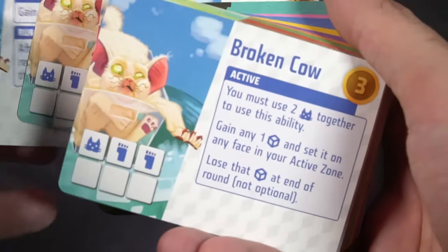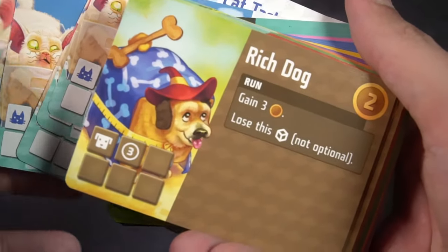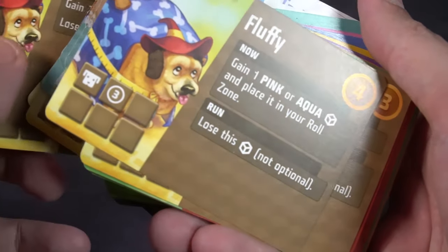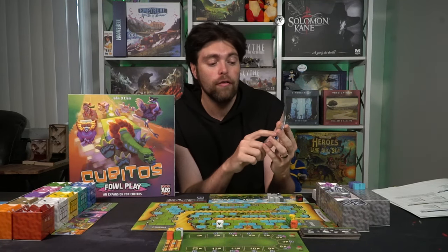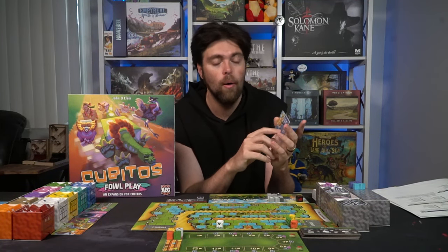You don't have to include the new dice only for five and six players — you can use them for the base game with four players as well, which gives you more variety. For example, one die lets you gain a coin for each different color of active die you have, not counting the blue and gray or the starting player die. So if you have multiple colors, this die wants you to have lots of different colors, giving you lots of currency, which eventually allows you to gain new dice that let you move farther.